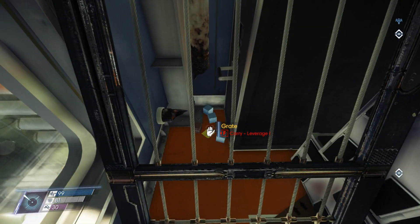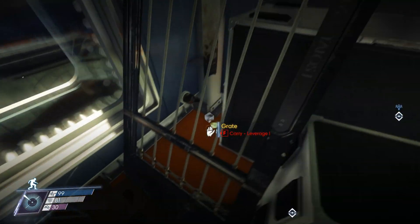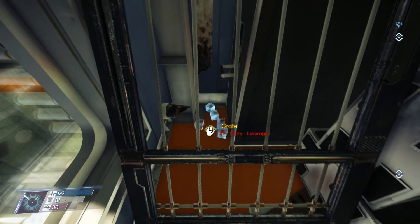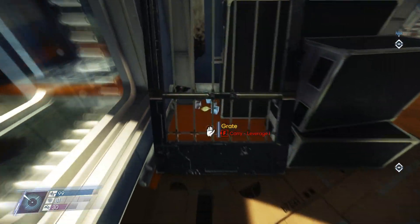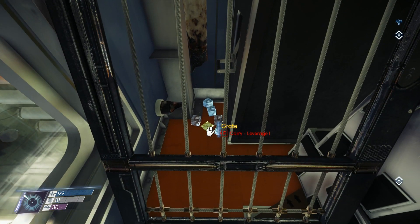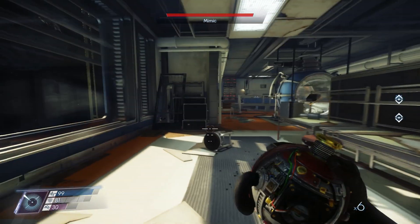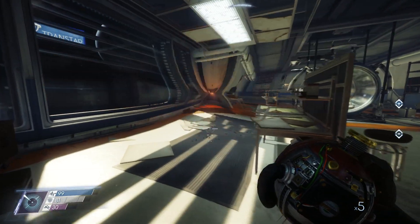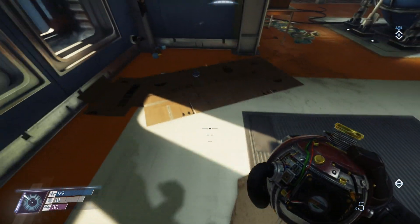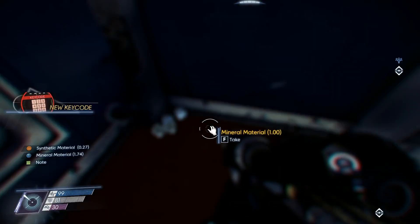There's a note and some raw materials back behind this grate. I can throw a recycler charge at this - but I'll be mad if that note gets sucked up, so let's quick save. The note survived! 'For Lily - new code: 6105.' For the safe I already cracked it.